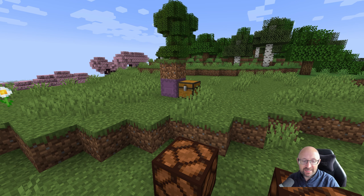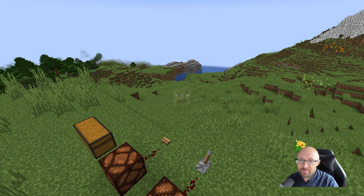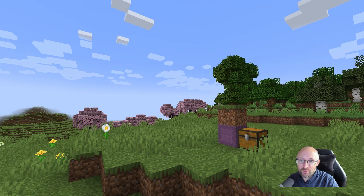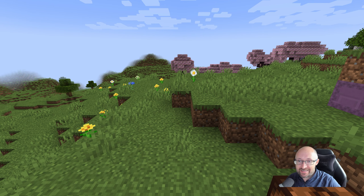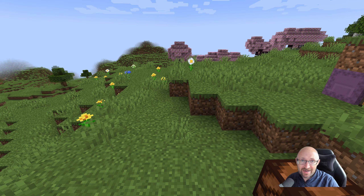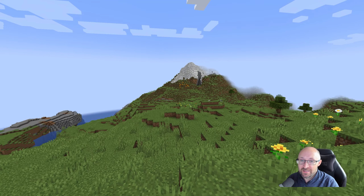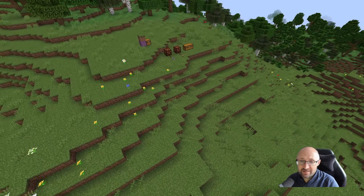The second mode we're going to look at is Spectator Mode. If I use the F5 key — I'm in Java Minecraft at the moment — you'll see my head there, it's kind of transparent and I don't have a body. In this mode you can't take any damage, you don't need to eat, you can't really interact with the world apart from two things. Spectator Mode really is for flying around your world and taking a look at things.